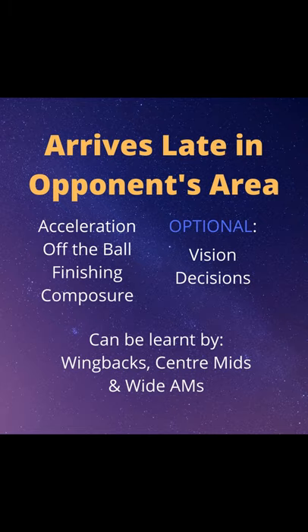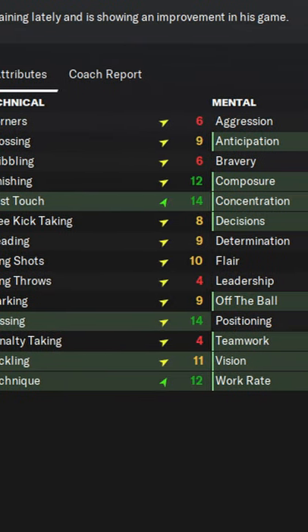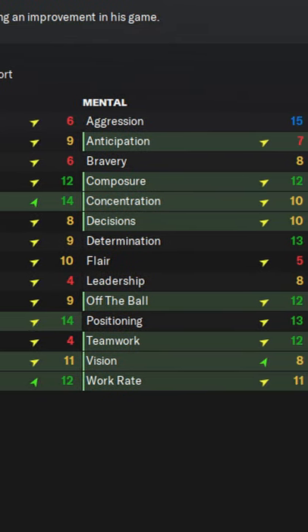It can be unlocked by quite a few roles, even the ball-winning midfielder on support. To learn it, a player needs acceleration, finishing, off the ball, and composure, which he can do as early as 17 years old. Try improving other attributes so he times his runs better — vision and decisions help with that.